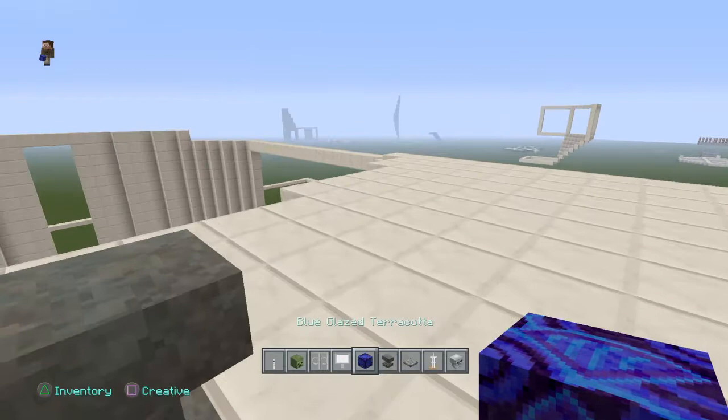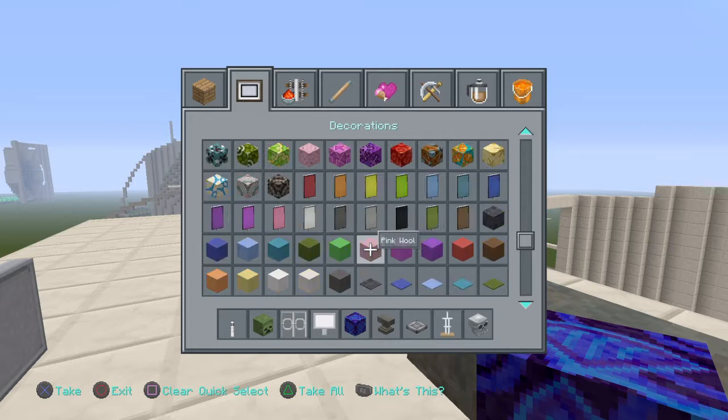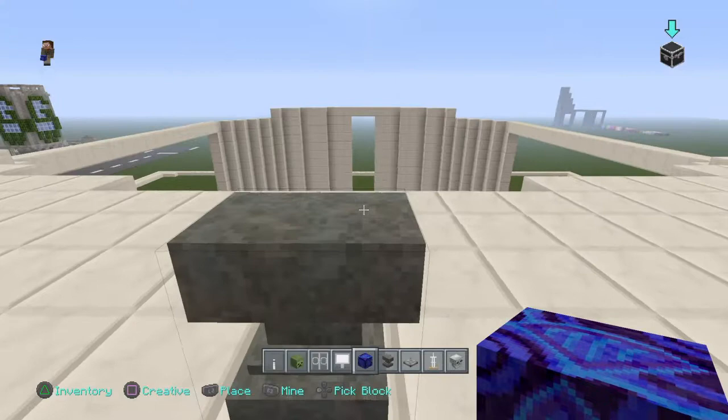Then you can pick out any block — any terracotta block, any block you want that you think would make a good shirt. You can go with like a checkerboard with the purple block, you can go with some purple stripes, you can make him all official, or make him wild and wacky like he's on a Hawaiian adventure. You can put all these different colored blocks — all the wools, all the concrete, all the terracottas, all that good stuff.